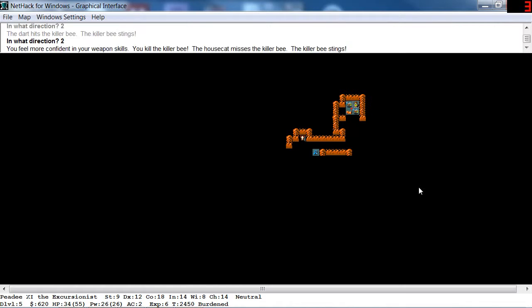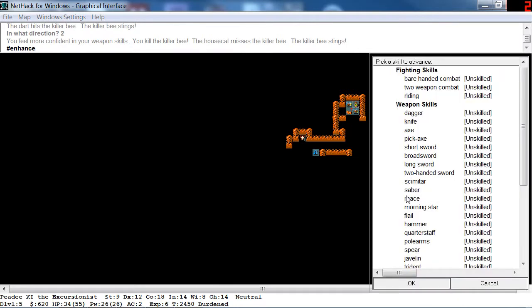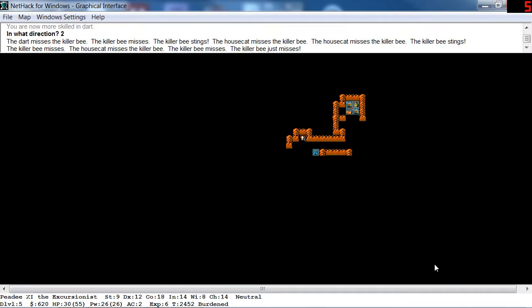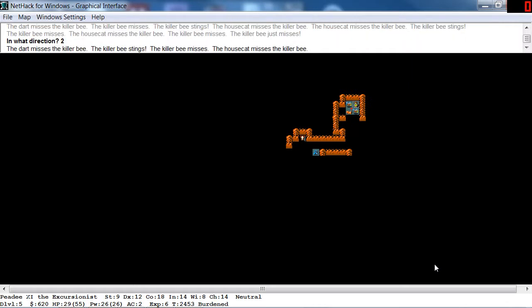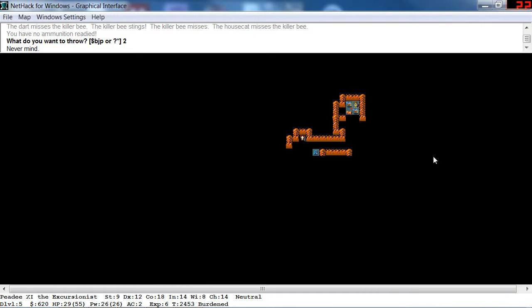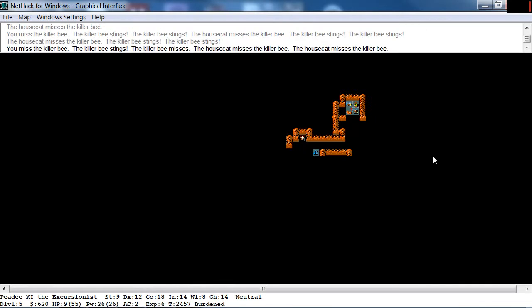Let's fire, fire, fire, fire. It says you feel more confident of your weapon skills, so let's do an enhance. We'll scroll down to dart — hit okay. So now we're skilled in dart, so let's fire. I'm at 29 out of 55 — I gotta keep track of it. Okay, we're out of darts. Let's wield the sword and start swinging at this — we don't have any skill.